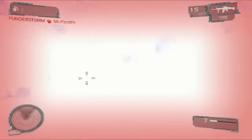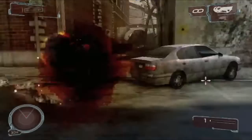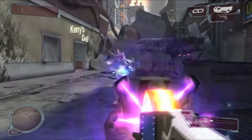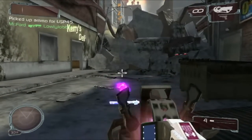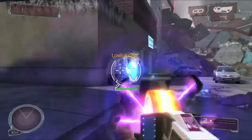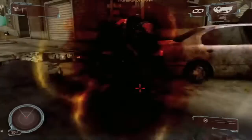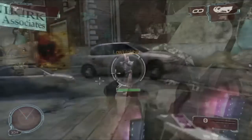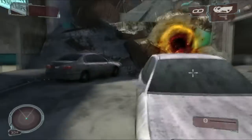Another fun combination is pairing the Aegis device with radiation grenades. The Aegis device can catch enemy bullets and allow you to shoot them back at their source, but one thing it doesn't block is punches in the face. As a result, once you've started catching bullets, you'll often see enemies charge in for a melee, but if you've got a rad grenade ready to stick to their face, you can catch them off guard. After they're stuck, run off to safety and wait for the kill skull.